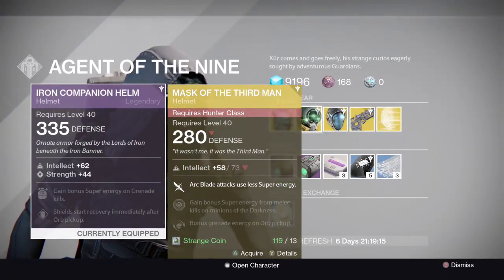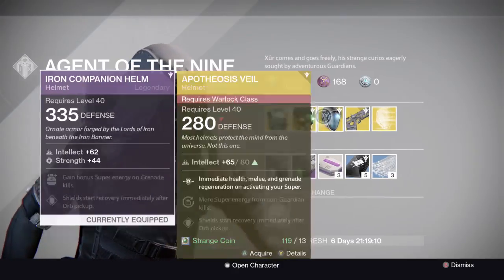Mask of the Third Man for the Hunter - if you need it, get it. It's good. When you use your super it uses less energy when you do your movements and stuff.